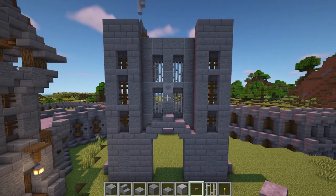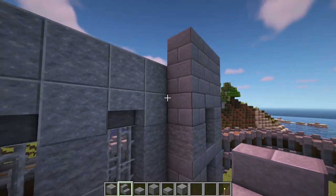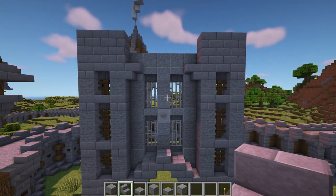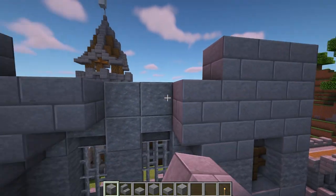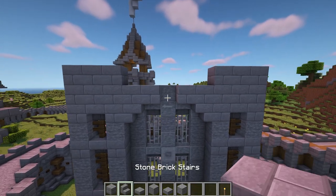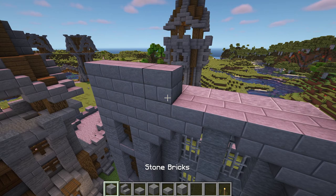One block below the top of this wall section, add an upside down stone brick stair on each side. On top of this, add two stone bricks with a stone brick slab in the middle to create an arch shape. Then fill in the final row across the top with stone bricks.